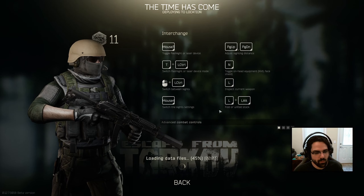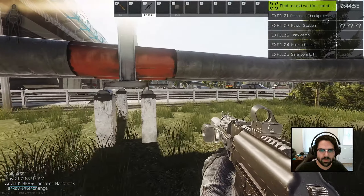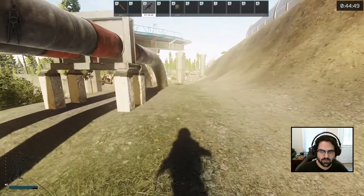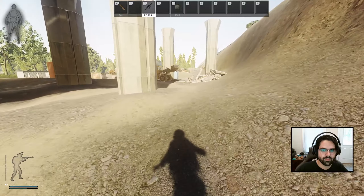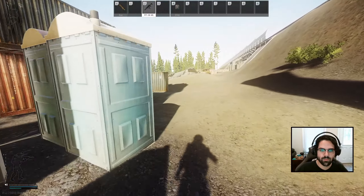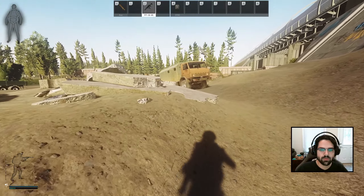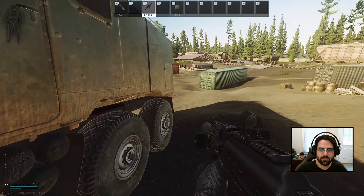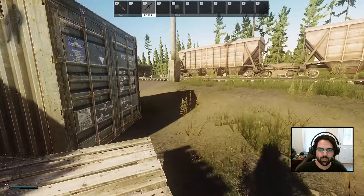Moving right along here. Okay, this is my least favorite spawn. I think we're going to just stash-run this one, just because the spawn is so rough really. We might pop into Oli toward the end, but I think we play it safe here — do a quick stash run, in and out, get up some of the loot, and hope for a better spawn. You can also get a lot of bolts out of these.